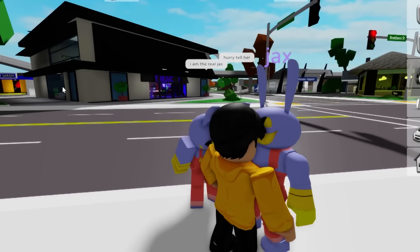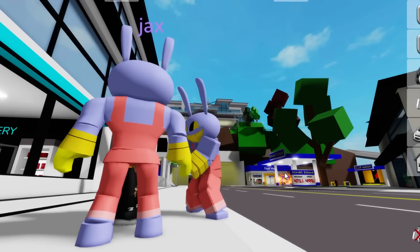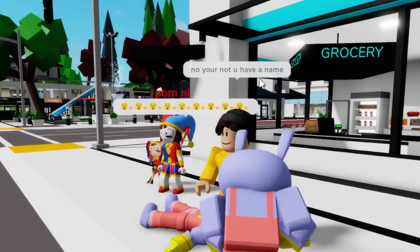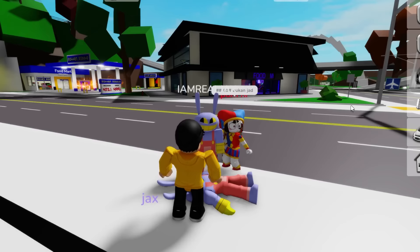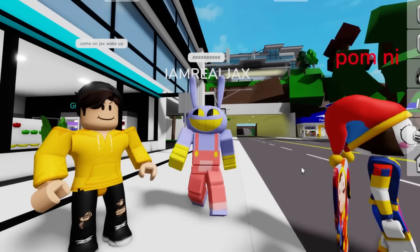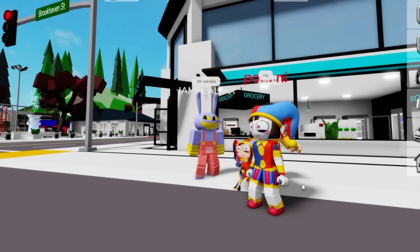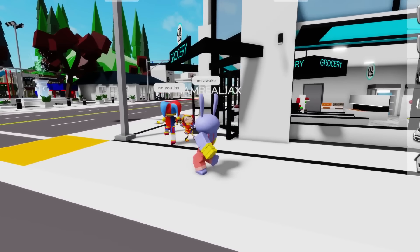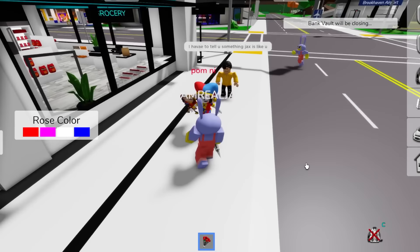Jax likes Pomny — I'm gonna say 'I am the real Jax!' Everyone's ignoring me. I can prove it — I'm the real Jax, I can do the hoppity woppity woo! But someone says I don't have a name. Fine, I'll put a name then — there, I am the real Jax! What did you tell her? She likes him — wait, what? He disappeared and went over there. 'I'm awake!' Oh no, Pomny, I like you! No — Jax! No, give Pomny flowers. I have to tell you something — Jax likes you, Pomny.